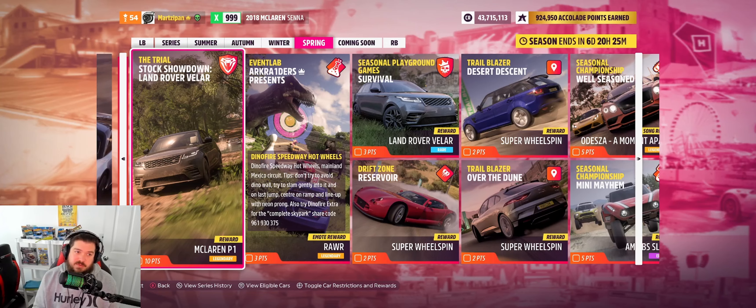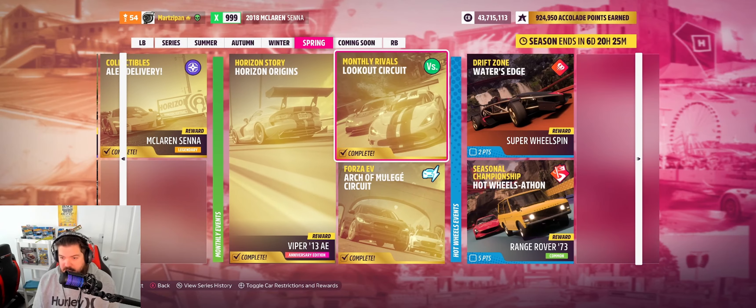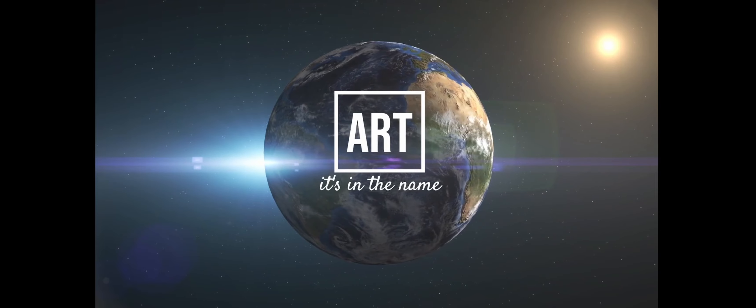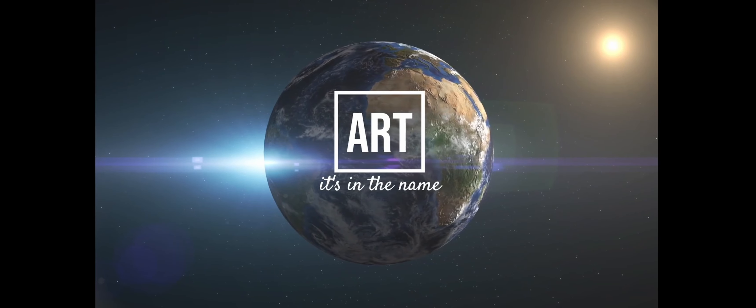The next video is going to be on the trial with a stock Land Rover — at least it's on some sort of surface that's not asphalt, so that's a good thing. After that, we'll come back with two drift zones and two trailblazers in one video. Thank you guys for watching — make sure you check out the channel for the rest of these videos. I post Forza Horizon 5 daily challenges every day, so make sure you're subscribed. I'd really appreciate it — I'll see you in the next one!